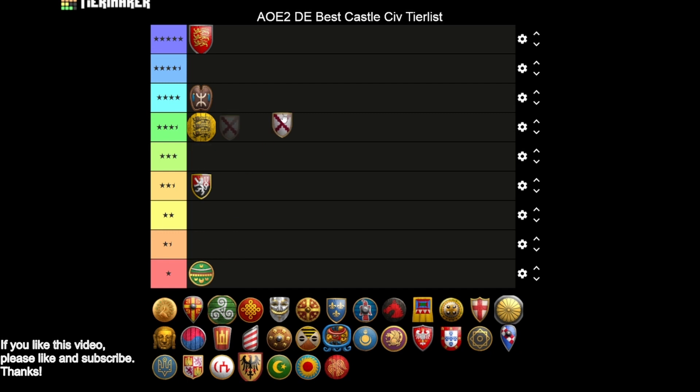Moving to the Burgundians — I'm giving them four stars. You're getting Masonry, Architecture, and Hoardings, plus Bracer, so all the HP and armor upgrades — great. But you are missing Siege Engineers and Heated Shot, which is a bit of a downer. Burgundians tend to rely more on bombard cannons anyway, but bombard cannons aren't as good as trebuchets at destroying buildings. Missing Heated Shot means you'll have a little less effectiveness on water, though the HP still lets you control water reasonably well.